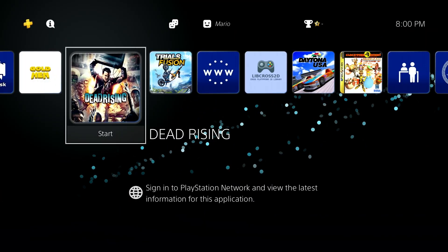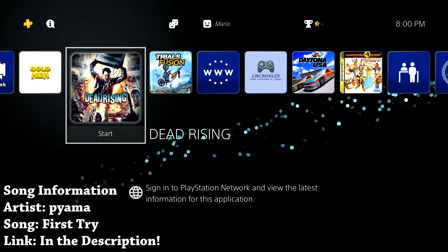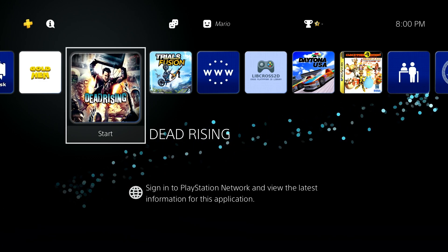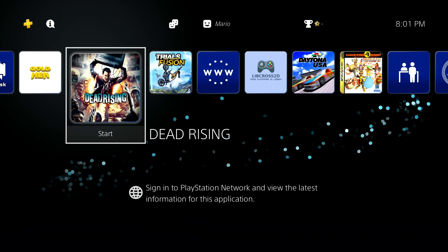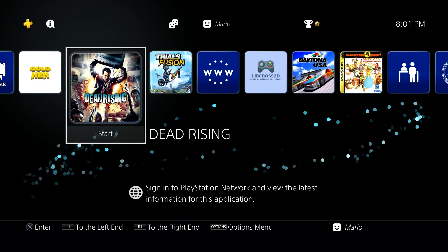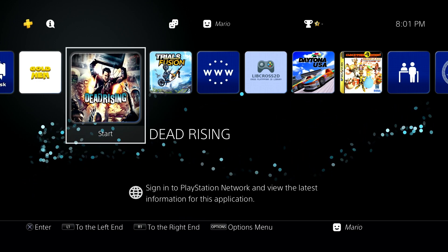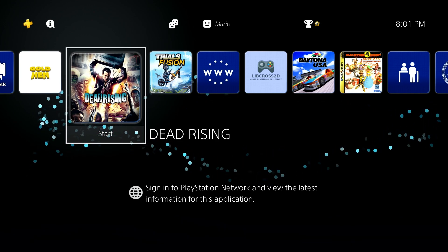Hey, what is going on everyone, it's me Mr. Mario and in this video we're going to be revisiting the PlayStation 4 yet again with about the same thing, but with a bit more of a manual twist. This is going to be covering jailbroken PlayStation 4s that have the latest version of GoldHEN, showing how you can use the GoldHEN cheat menu and manually transfer over cheats.